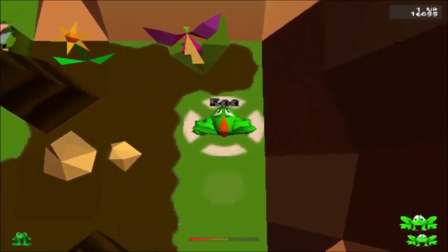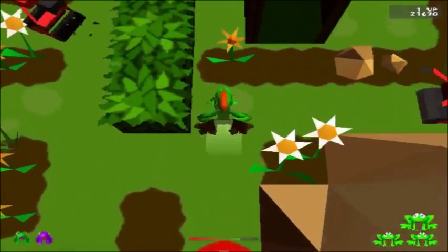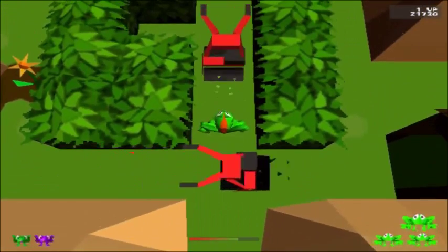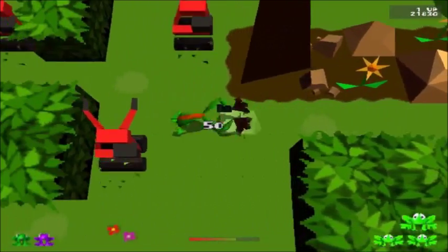And here's the purple frog — probably the easiest frog to find on this level. Let's go get the orange one. Also, a little shortcut you can take through there.